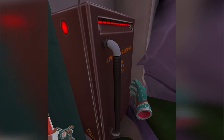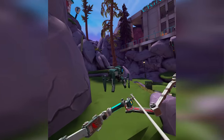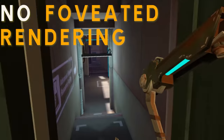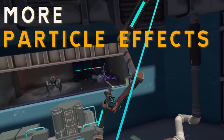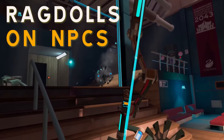This update includes a resolution boost for more clarity on the high resolution screen. They've also removed the foveated rendering from around the edge of the screen, so no more pixelated edges as you're exploring this colourful world. There are more particle effects such as sparks when you're hitting the robot enemies with your bow, and the non-playable characters have ragdoll effects now, which I'm a fan of.